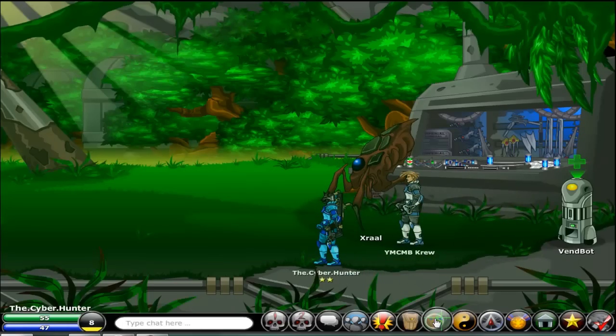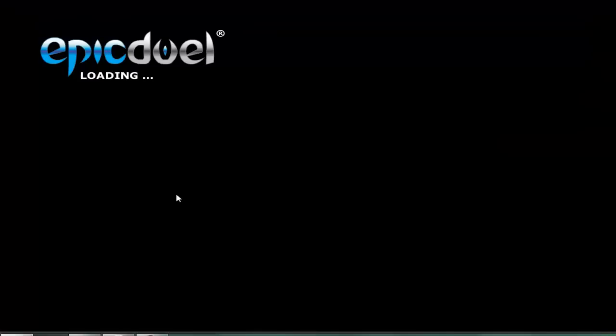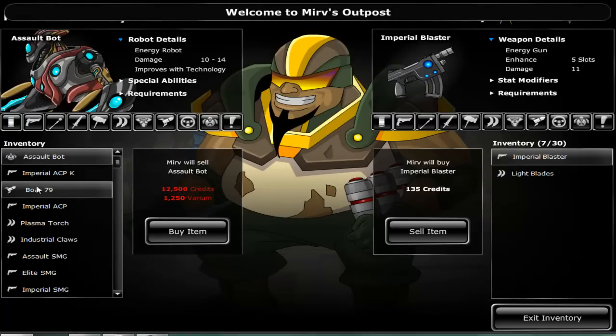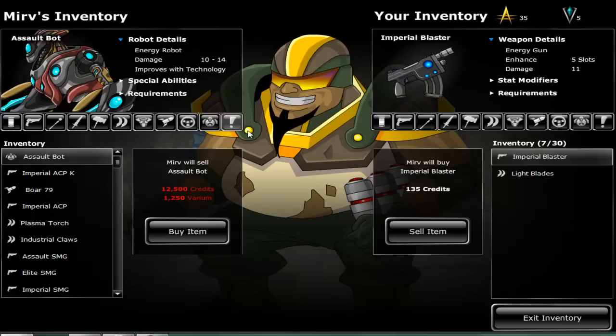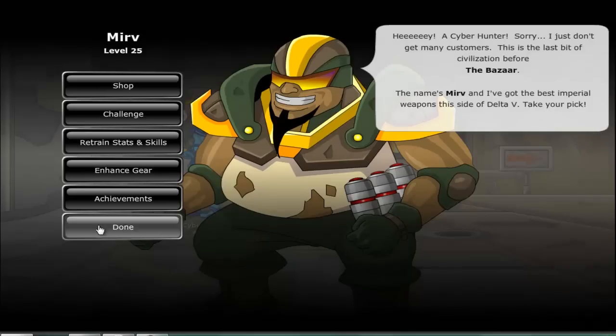Then what else is new? Let me go to Merv to show you that the sellbacks and his own selling prices, as well as all NPCs, have been standardized. He now buys for 50 and sells for the normal price. And he still sells cheap boosters, so that's cool.